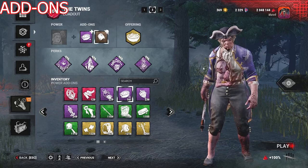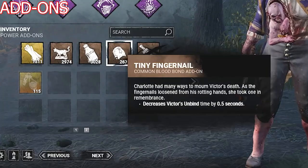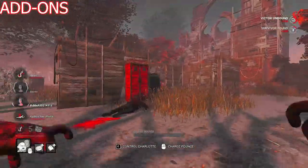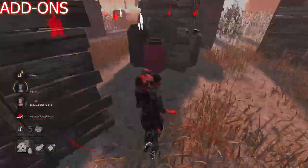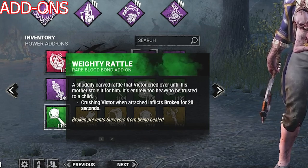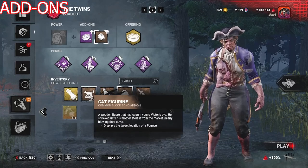The add-ons I recommend are the speed add-ons — either Madeleine's Scarf or Forest Dew — combined with add-ons that make switching between Victor and Charlotte faster, for example Tiny Fingernail. A speed add-on is a must if you want to play at your best; being able to run around loops fast to catch survivors before they reach the pallet is very important. The fingernail add-on lets you unbind faster, meaning you can start chasing, slugging, or whatever you want to do much sooner. Weighty Rattle is also a very good choice because keeping survivors injured is what you want as Twins. The rest of the Twins add-ons can be pretty good too — some are more gimmicky than others, but try out different ones and have fun with it.